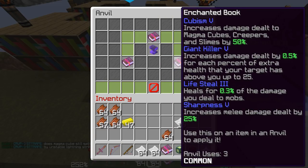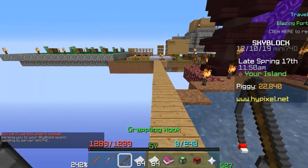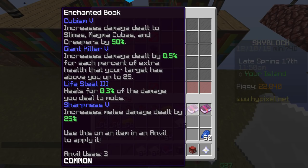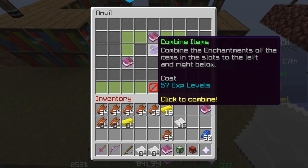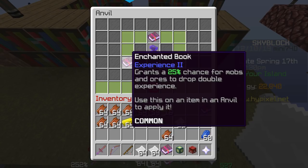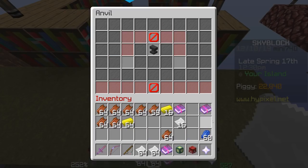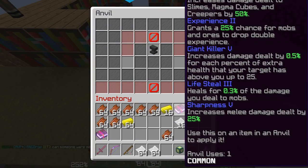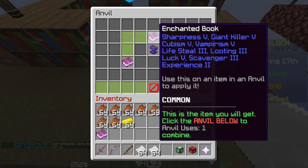We're going to add the Experience 2 book to this three anvil use book and reset the levels for 57 levels. That's pricey upfront, but what that's going to do is make combining much cheaper. It seems costly because you need to keep spending like 50, 57, 60 levels, but it's to prevent getting enchantments that cost upwards of 200 levels down the line. We're going to combine this four enchantment, three anvil use book with this one enchantment, no anvil use book to form a one anvil use book with five enchantments on it.